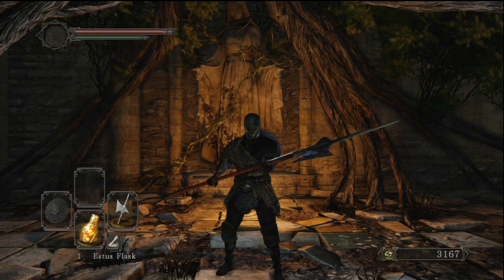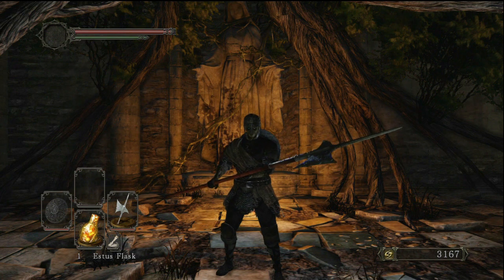Hey, what is up everybody. Today I will be showing you how to get two really good weapons to start off in Dark Souls 2. Both of these weapons are swords and both of them can actually be found in the Forest of the Fallen Giants, which is basically the very first area where you fight the first boss.